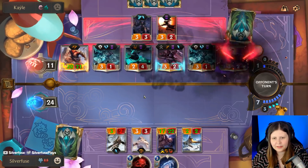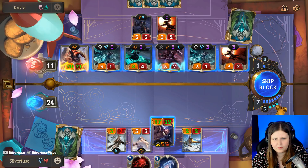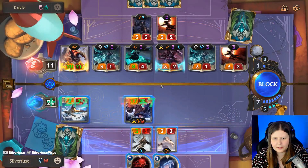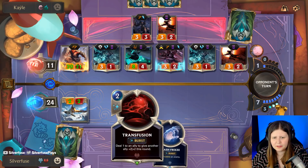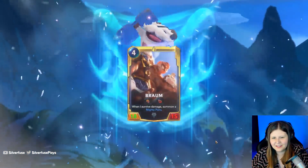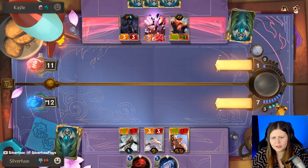I wish I had a creature in my hand. So those are like all Ephemerals. Save that for later. I saw the 12 - I think I'm okay with this. I mean, this isn't an Elusive - very thankful for that. Wait, the fact that it was open for both of us - that means both of us have no creatures then. I'm pretty sure that's what just happened.